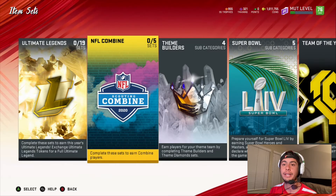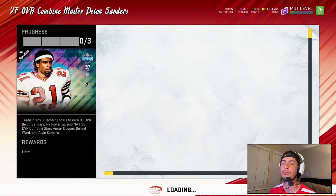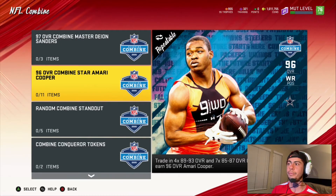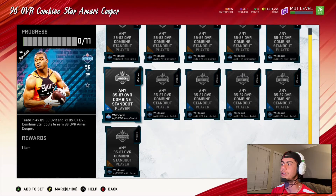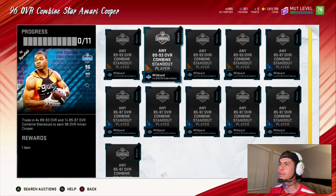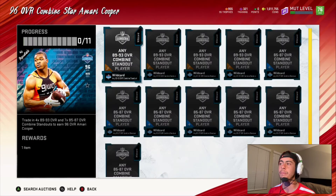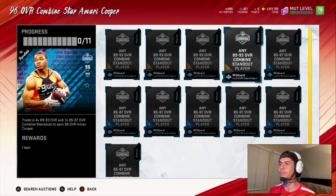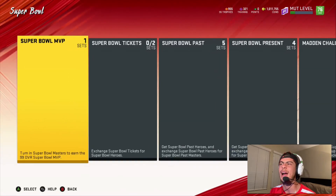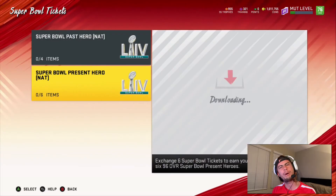Over in the sets, they got the NFL Combine set. To get Deon Sanders you're going to need three of those 96 overall cards — you can get at least one by completing those challenges and getting those 85 to 87 overall players. I already have enough to almost complete the whole set. Those cards aren't going for too much in the auction house — about 47k — so you could probably get Amari Cooper for less than 200k just by completing those dailies. Now what I really wanted to do was complete the Super Bowl set — I got all six of my tickets!